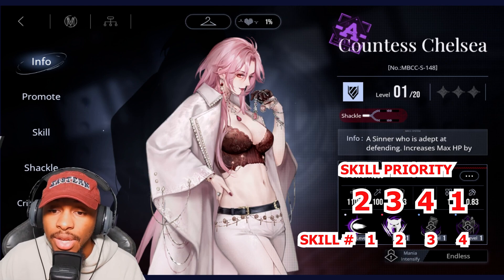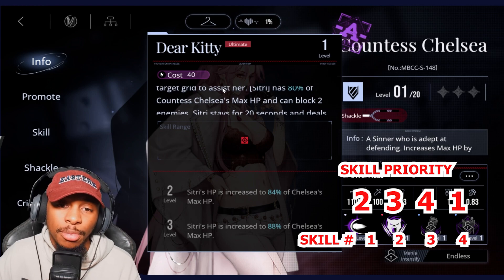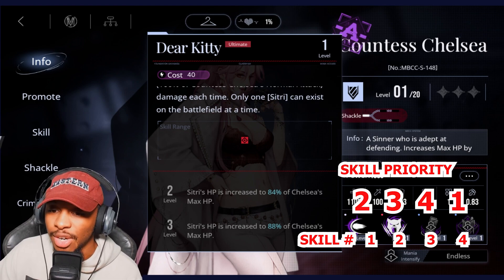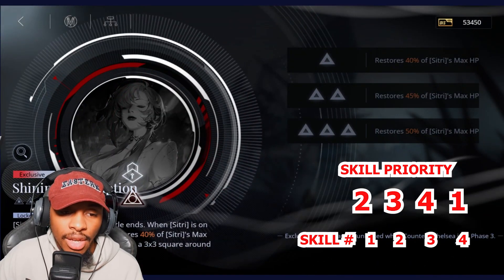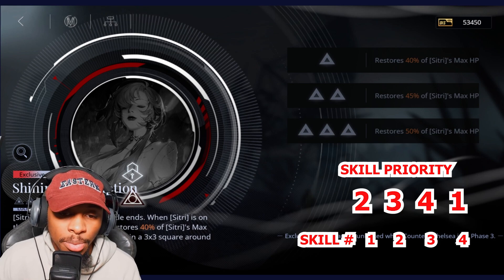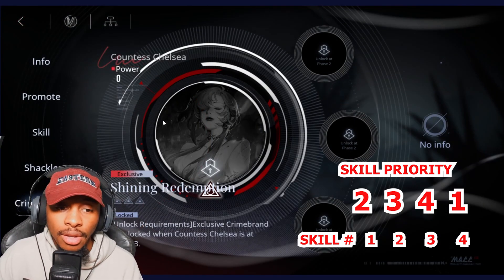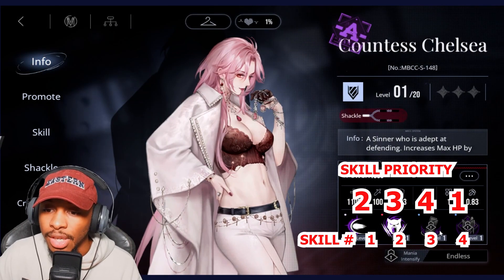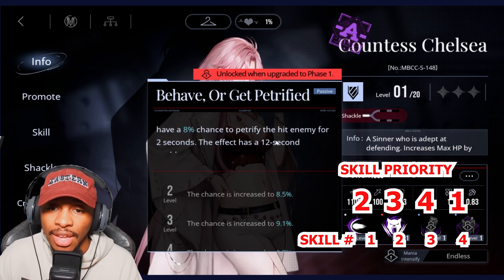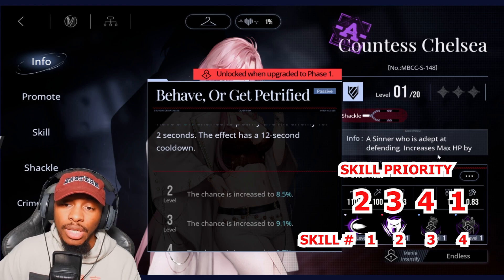Countess Chelsea is going to be a 2-3-4-1. Within her ultimate she can summon a glass panther, Citri, that blocks two enemies and has about 80% of her HP, staying for about 20 seconds. With her exclusive crime brand, the summon stays on the battlefield until the battle ends. The dear kitty ability restores 40% of Citri's max HP and petrifies all enemies in a 3x3 square for two seconds. Her first passive gives normal attacks an 8% chance to petrify the hit enemy for two seconds, with a 12-second cooldown.